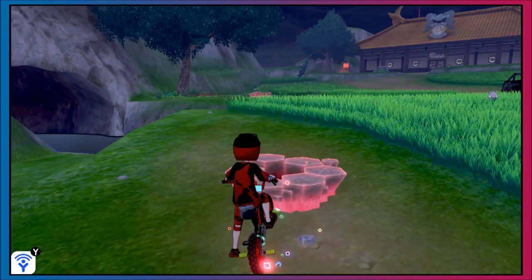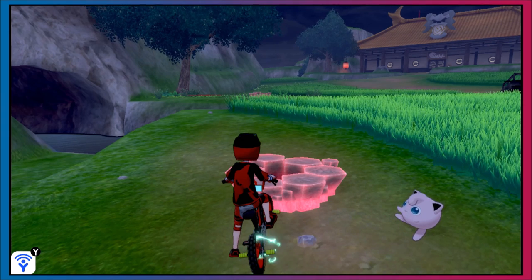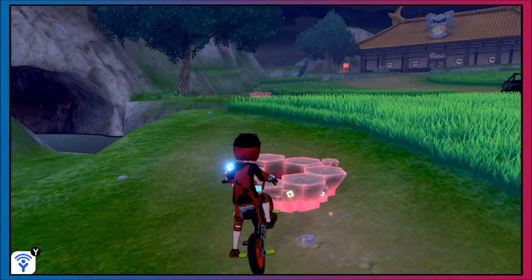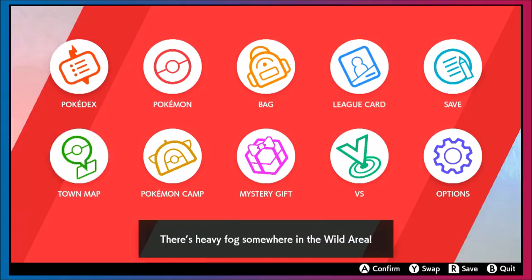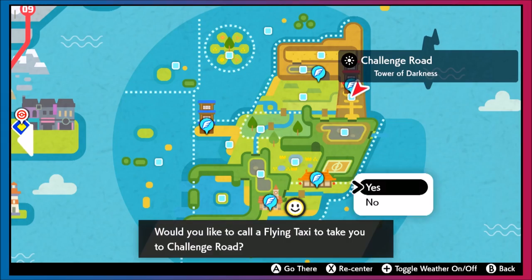Head over here to get Competitive Boltund in a purple beam. Competitive Boltund is going to be surprisingly solid because it has the same Attack stat as Special Attack. It's a 121-Speed Pokemon you can tech into certain team compositions or anti-meta compositions. In doubles, you're doubling your Special Attack against Intimidate at 121 Speed — you get to tear things up with Boltund. Strong Jaw was pretty good, but Competitive unlocks an insane amount of damage.